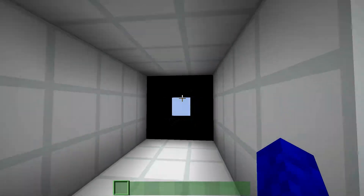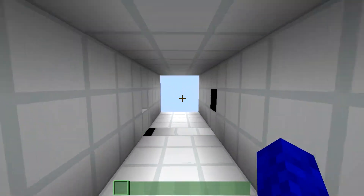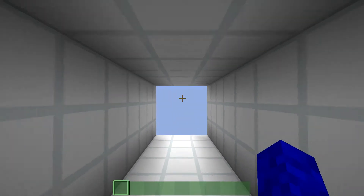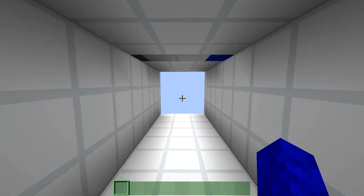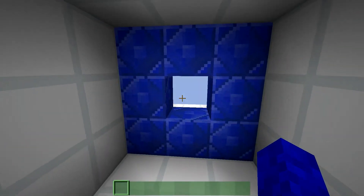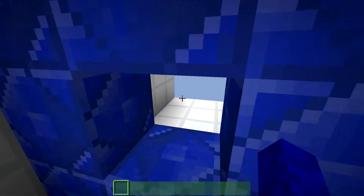It was green before. If I do this more times, it just changes colors over and over again. Now we've got a blue door. This is basically the thing about this door.